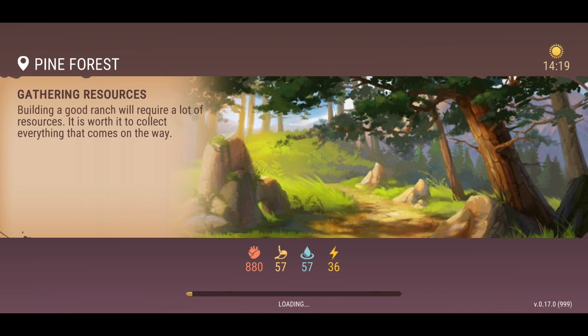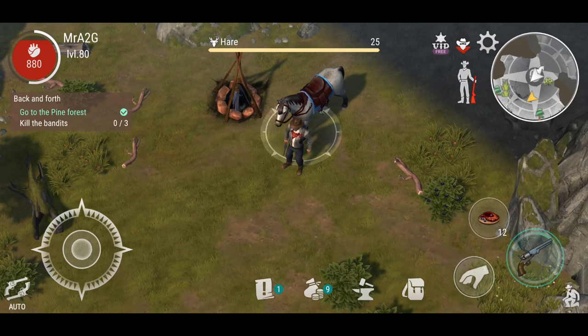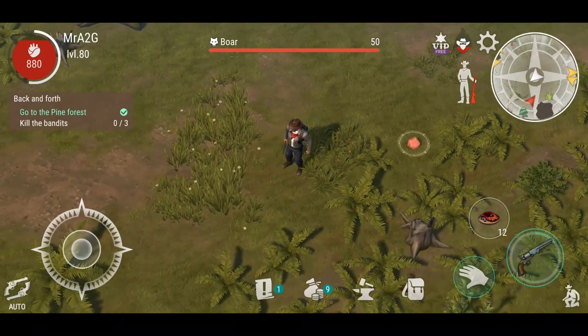Let's get into the pine forest — we're going to have to find three bandits. Guessing we're going to kill them, go back to the sheriff, claim the bounty result whatever it might be, and we'll move on. I'm guessing that's just part of the quest line as well, so I'm not going to do all of that today. But I do want to check out all the other areas — I just want to get an overview of everything.